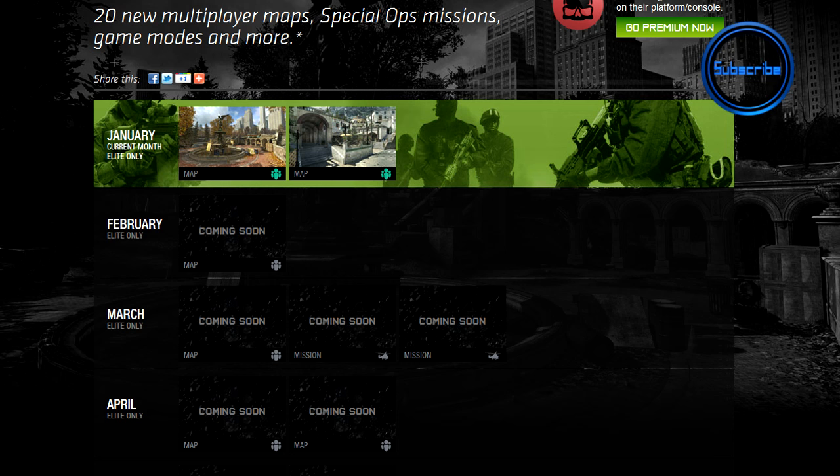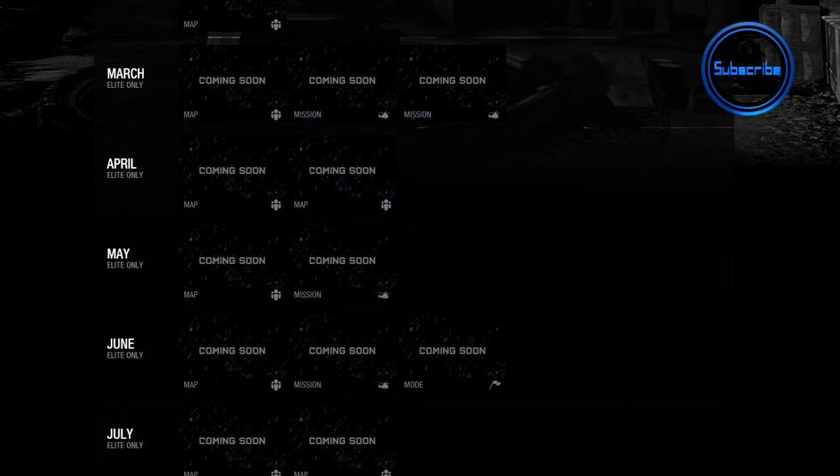I really look forward to covering those maps. The mission modes are very short normally — anywhere between 30 seconds for a quick time trial, up to around 10 minutes for the longer mission modes. They normally link into single player, so whether they'll add additional information to the storyline or just be sections taken from single player added into mission mode is uncertain at the moment, but it should be fun nonetheless.